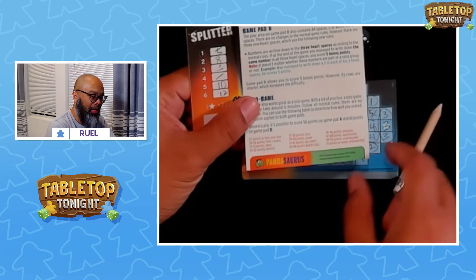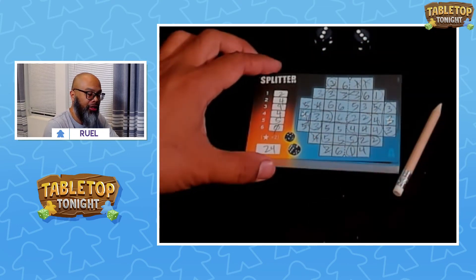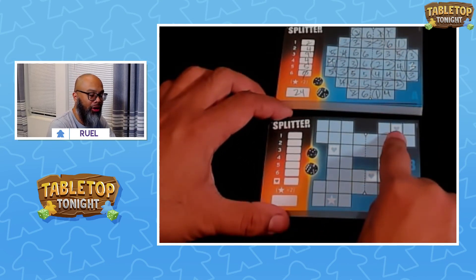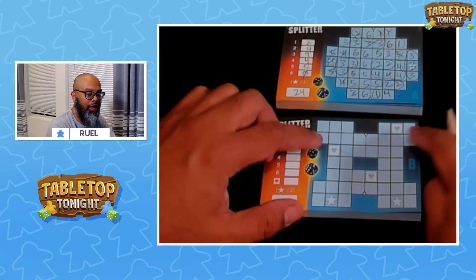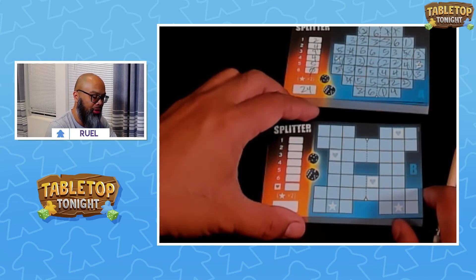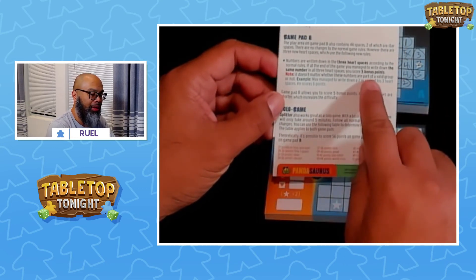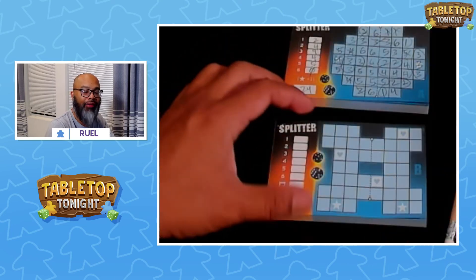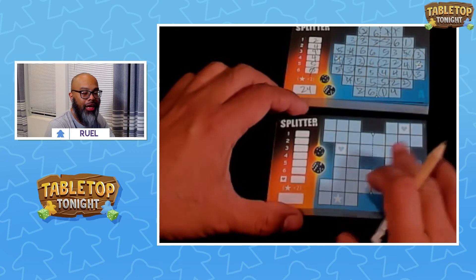The 51 or more is otherworldly. So that is how you play Splitter. It does come with 2 different score pads — this one here actually has stars and hearts. The hearts: if you can get the same number in all 3 hearts, you get an additional 5 bonus points. It's a little trickier and the layout's different — a little tougher there.